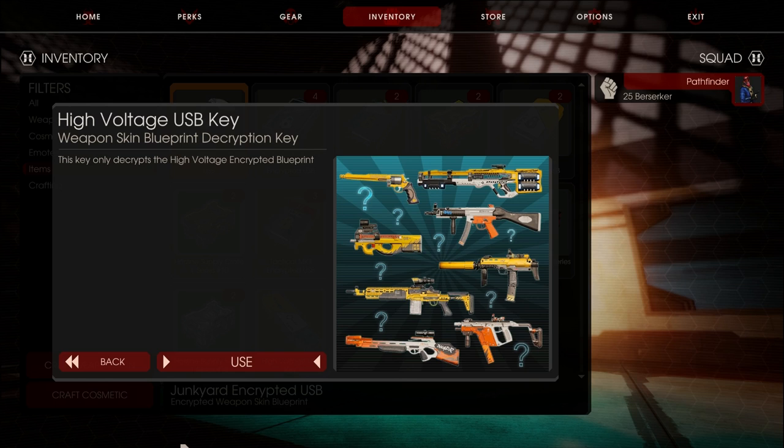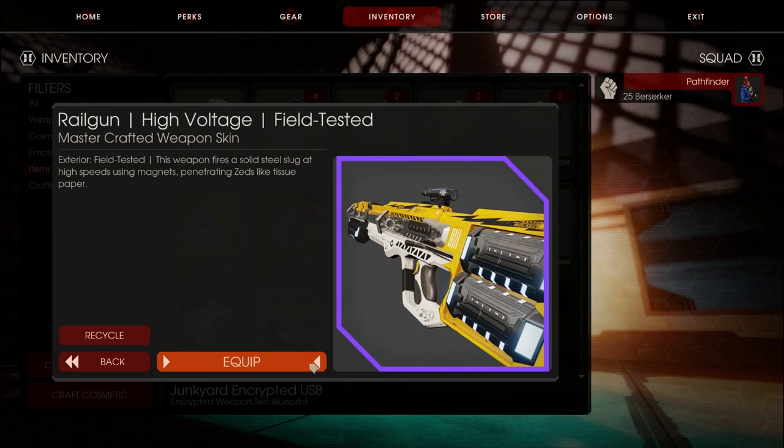What's up everyone? Petfinder here and today we're playing Killing Floor 2. I decided to do something fancy — I had some spare money on Steam and I just said, fuck it, I'm gonna do Killing Floor 2 Play What You Unbox. If you guys want this series to continue, leave in the comments yes and which USB key I should buy for the next episode. Without further ado, today I'm just going to do high voltage and let's see what I get.